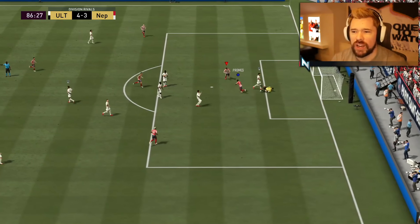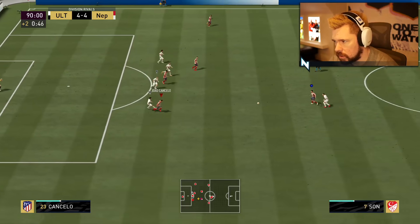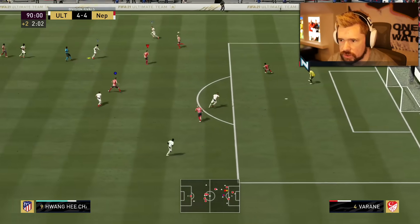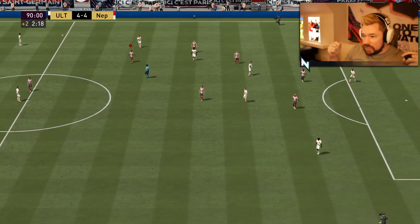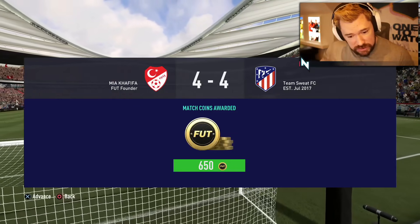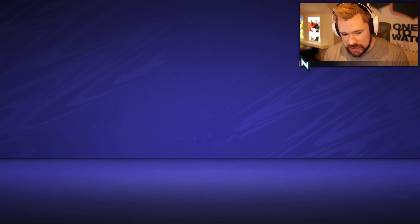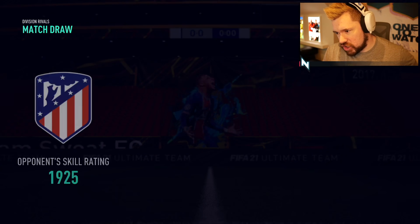Let's go — we can still win this! Oh, the 4-4 of dreams. Here's the last attack — I'm through. Why is he so slow, he has no stamina? GGs man — 4-4. They weren't particularly great at all but we got one of our five games with João Felix in. We lost one skill rating for that draw — that's poor.